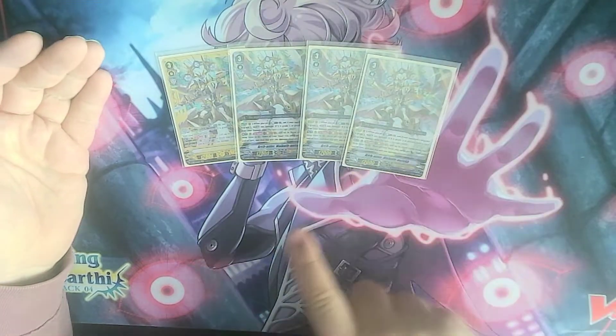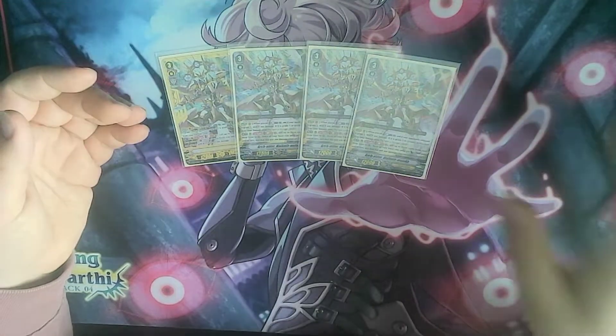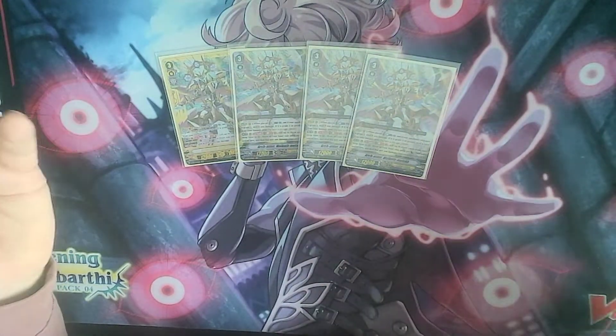The bottom skill is Soul Blast 1 — she's up to three cards on a drop, call them, and then take the top card of deck as damage, so deal one damage to yourself.